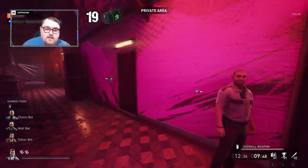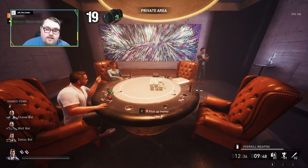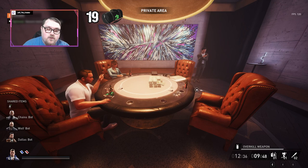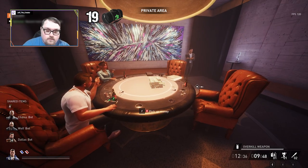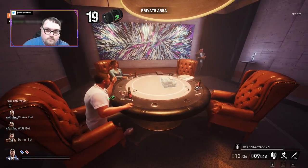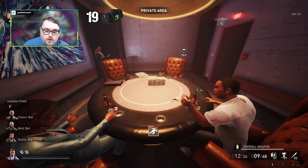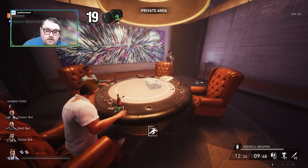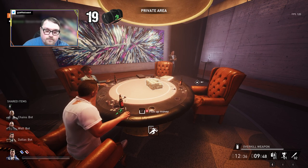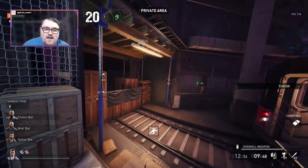This is gonna be bag number 19 and we've got two more bags to go. The poker room is probably gonna be on this side - yep, it's right there. This is actually fairly simple - you just want to stand far back away and then you can get this without being observed. Just kind of feather it. Go behind these guys - that's what you want to do.